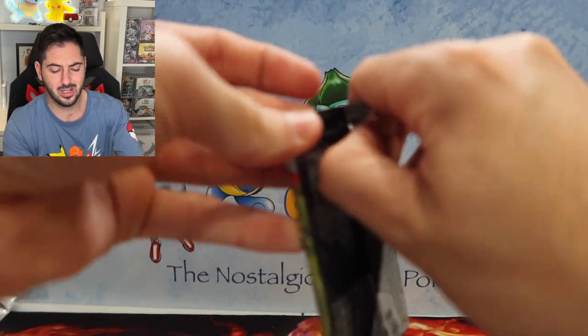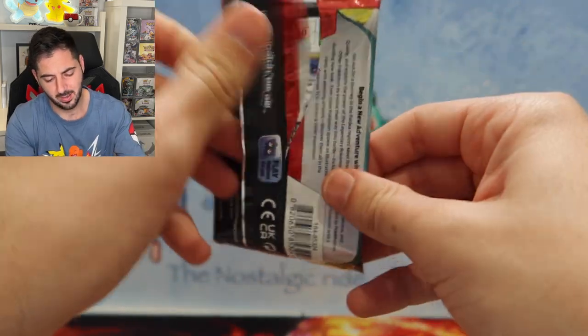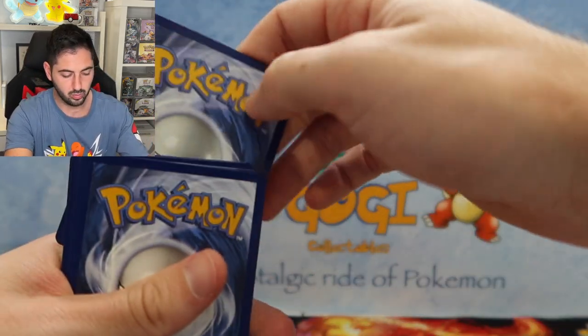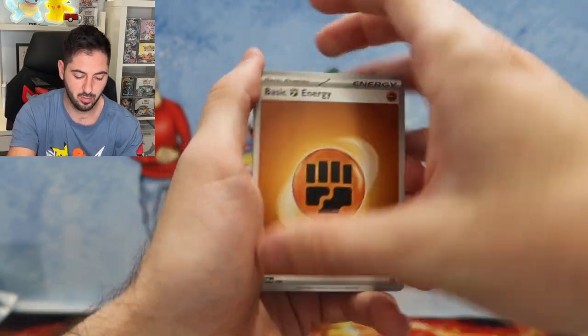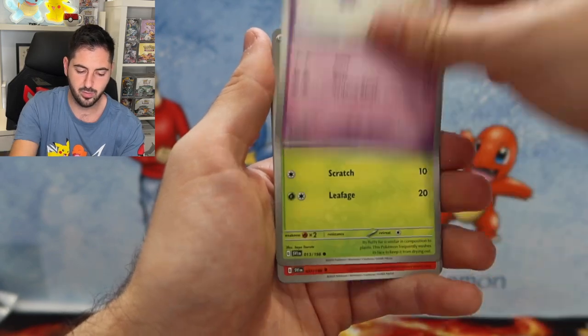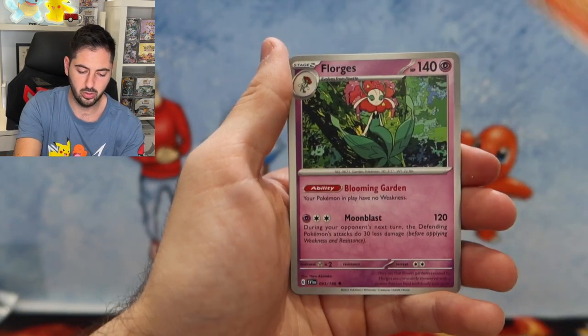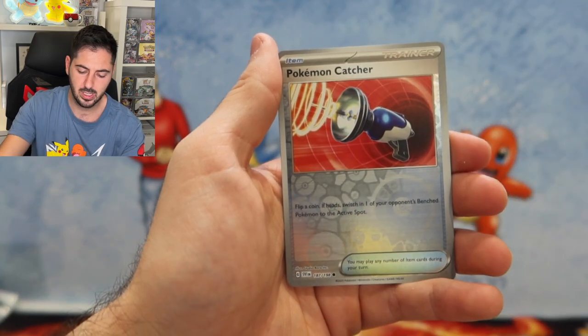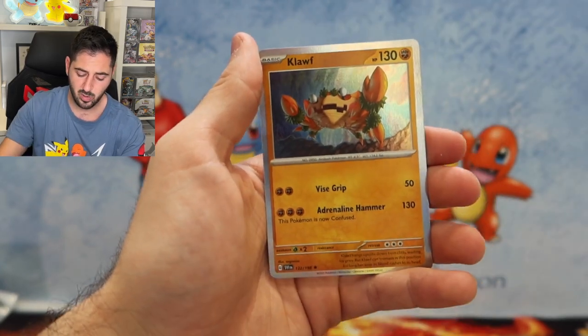Last pack of the evening, guys, and thank you again for watching. Please don't forget the giveaway — please follow all the rules and make sure you keep an eye out for the announcement. Scatterbug, Drifblim, Crocalor, Forgis, Muk, Spupa. Catcher, and we end with a Krabby the Crab. Alright guys, I hope you enjoyed the video. Happy collecting.